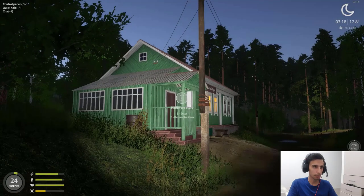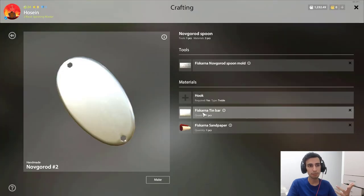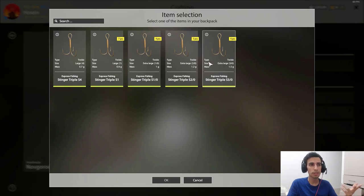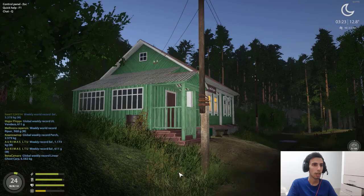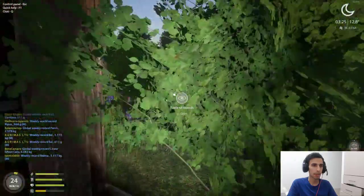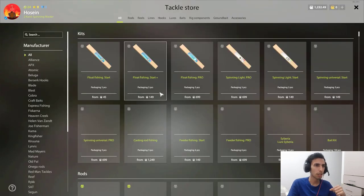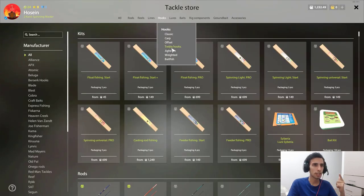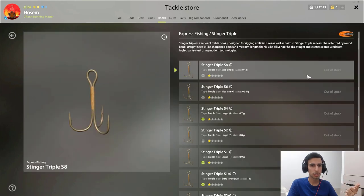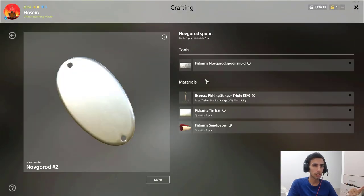Besides those materials, you also need hooks. You go to the tackle store — go to the hooks section and you get triple hooks. Buy the cheapest possible. As you can see these hooks are in stock — buy them at around 140 silver. It doesn't matter how big the hook is. Then you go to the lures, click on it, and you have everything you need.